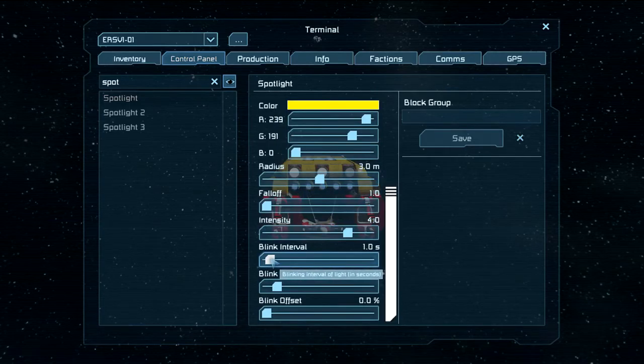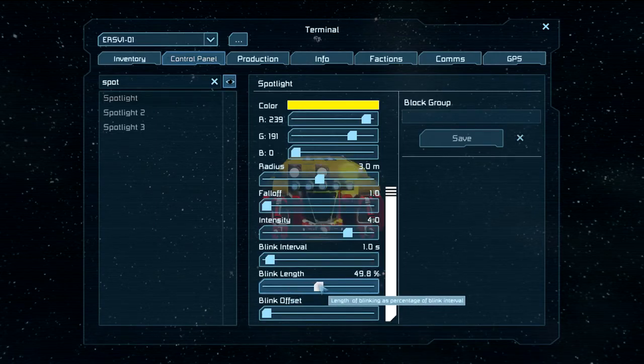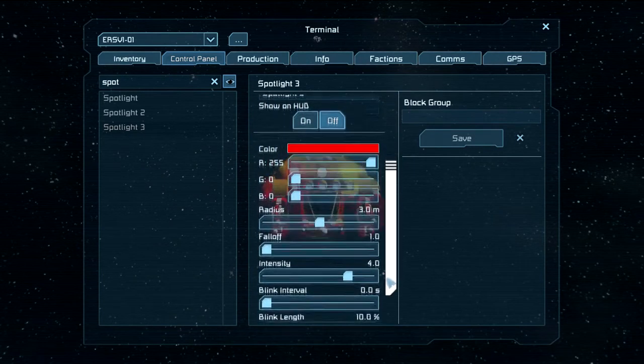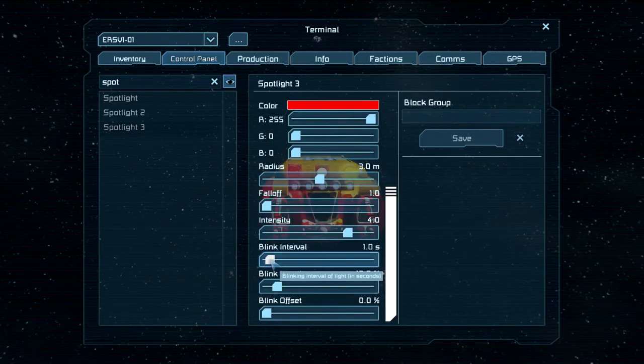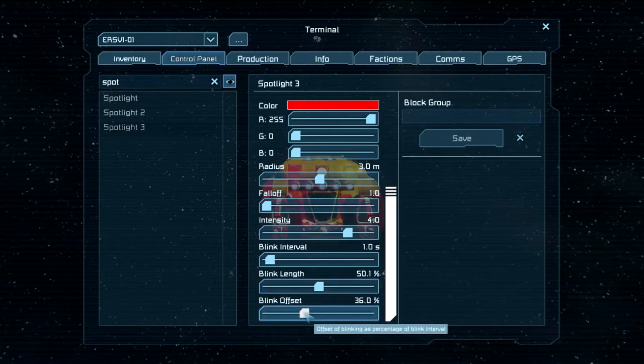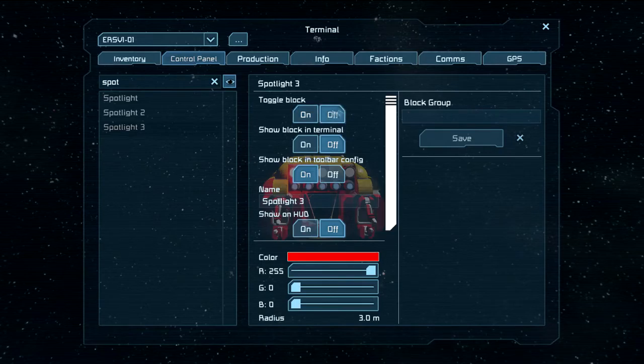Spotlight one is going to blink — set to 50.1 percent with a 50 percent offset. Spotlight three is going to be red and will blink for one second at 50 percent. All right, let's go up here and turn these off. Now if we hit two — that's cool.